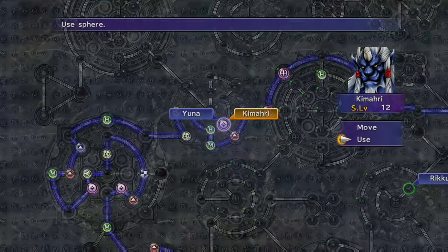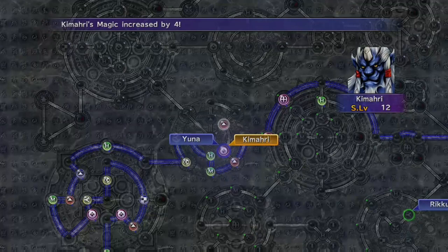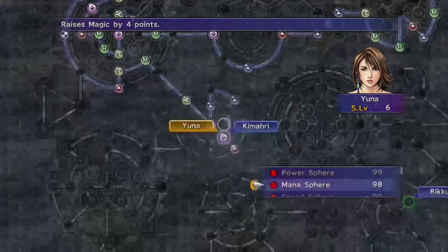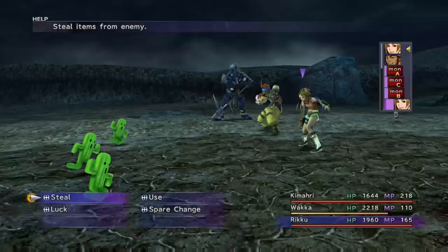If you have any return spheres left from Blitzball, you can return to a node and then go through Yuna's grid and make your way to Quick Hit with Kimahri, so he becomes very balanced and powerful. Yuna is waiting at a node by design so that I can use a magic sphere and they can both get +4 magic. Yuna will continue down towards Holy and activate that magic +4, and then Kimahri will go up through the remaining parts of Yuna's grid towards Quick Hit.